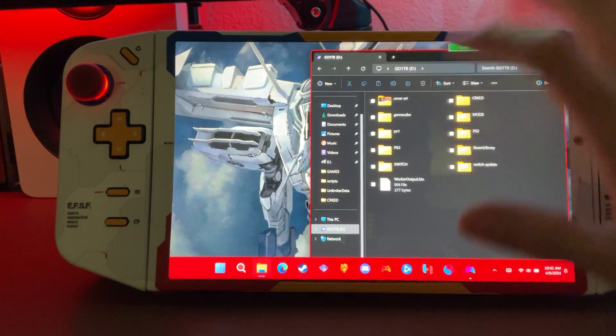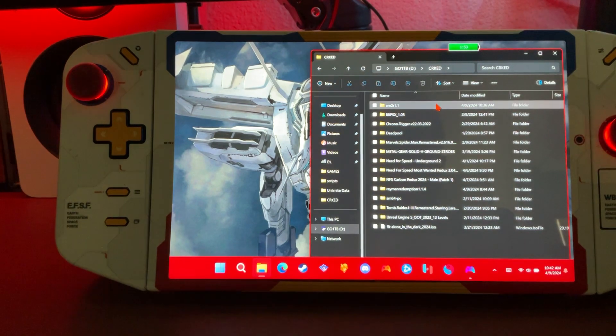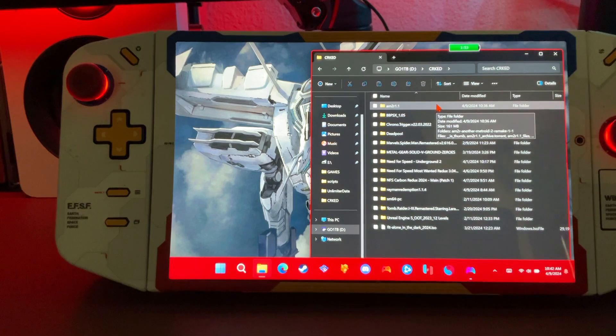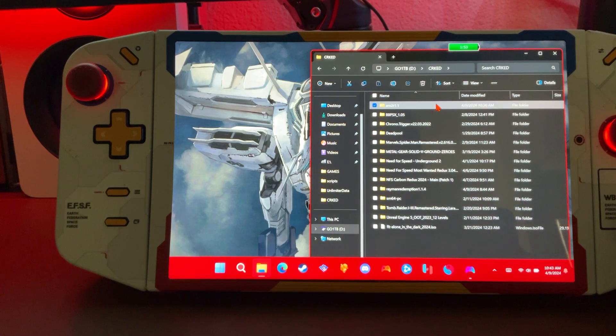The Metroid game has been sitting on my SD card — it's a very small game, roughly 161 megabytes, which is nothing. We have pictures bigger than that. When you have this copy, it will be extracted, and once extracted you'll get a folder called AM2R 1.1. That is what we want, so we're going to open that up.